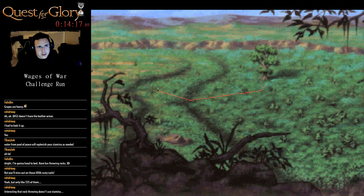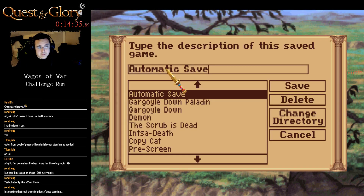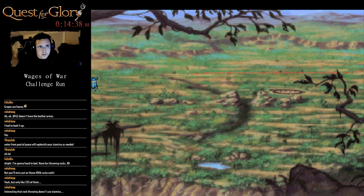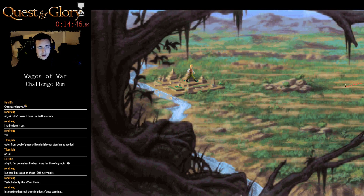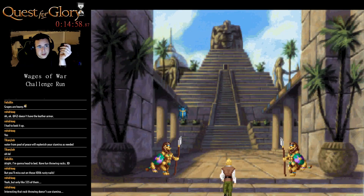We've got to do a couple things here and the game is going to freak out a little. What's going to happen is I'm going to trigger the scene with the thief, go into Rajah's thing, and it'll act as if I've accepted the mission and try to walk me out of town with Rakeesh. So I'm going to have to do that DDD skip like three or four times because I did things in a janky order.